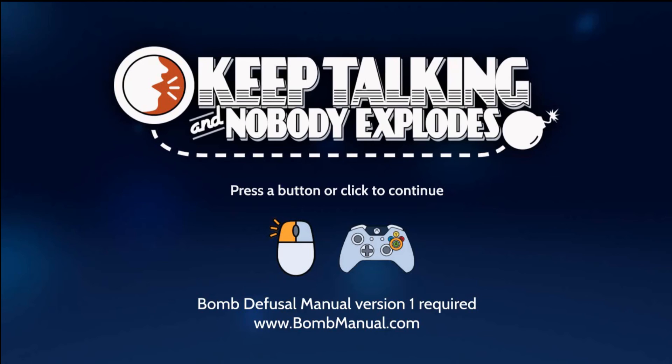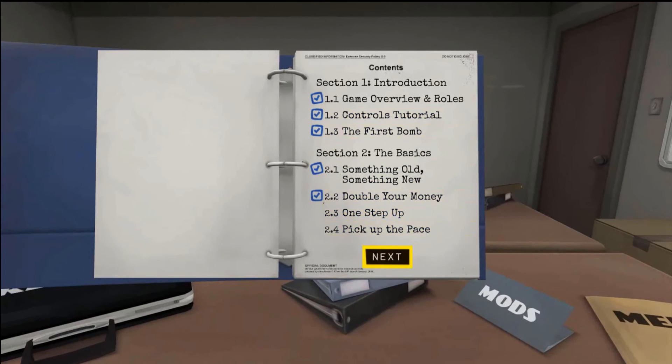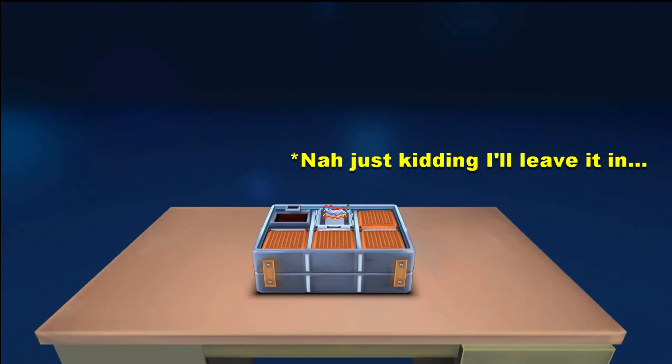We're actually across the desk from each other, so I don't see the screen and you don't see the manual. So, can I click continue? Yeah, you can click continue. Alright. Oh my god — alright, you're going to want to click on the bombs. Go to the first one, which is controls. Controls is the tutorial. Basically, you're going to go over the controls real quick. I don't know if we can edit this part out.